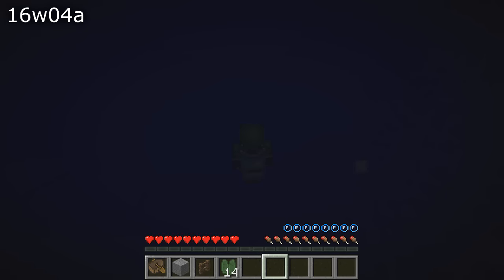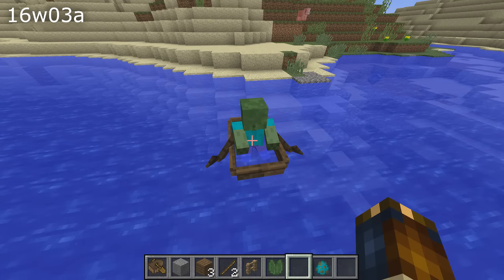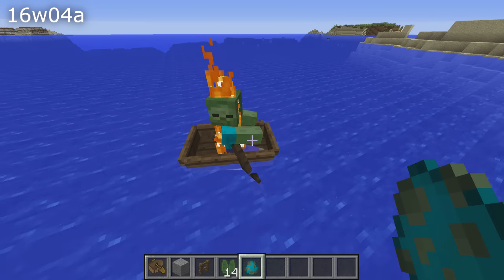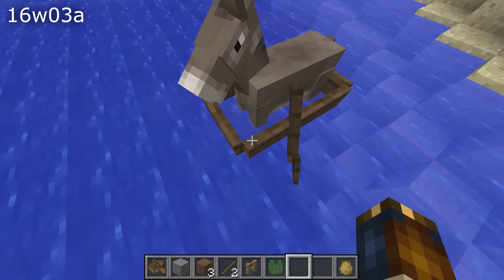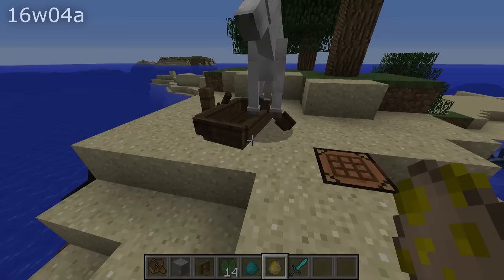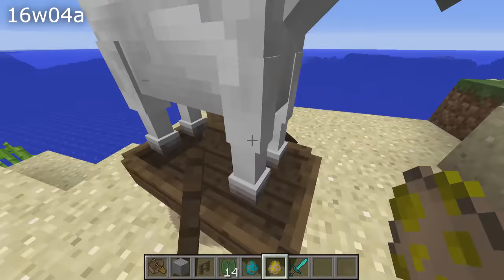As for mobs being passengers in boats, they also made a bunch of fixes. Mobs in boats would get wet — that is, they would act like they were in water — so endermen would get hurt and skeletons and zombies would not burn. That has been fixed. Horses placed in a boat would have a hitbox larger than the boat, which meant there was no way to break the boat without killing the horse. That is fixed in this snapshot, and it also seems like fully grown horses will refuse to enter a boat.